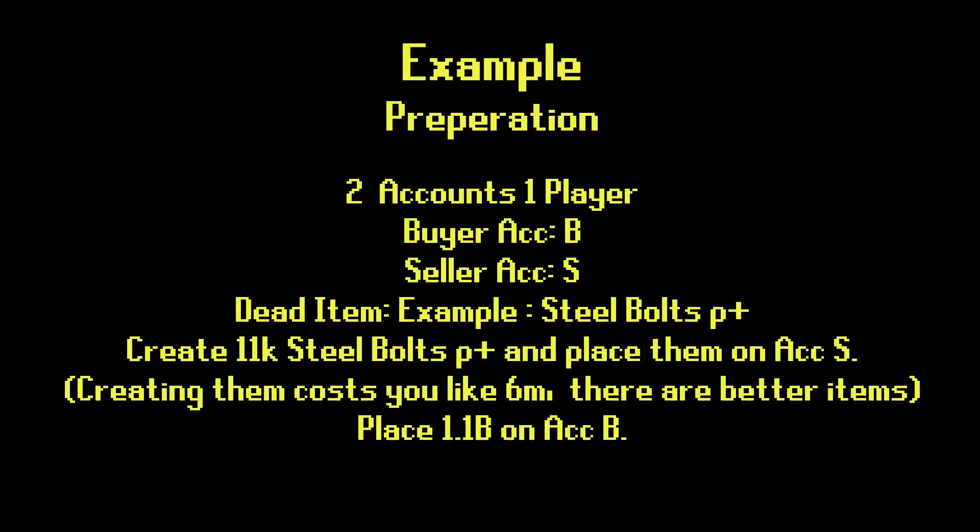So that everyone can understand the dupe, I'm going to explain how one would do it. First, the preparations: the person doing this dupe would need two accounts — a buyer account, call that B, and a seller account, call that S. Then you need a dead item — an item so rarely traded on the GE that if you put up an offer for a ridiculous amount of money it doesn't come through, but one that is easily producible. Something I found in two minutes of searching was steel bolts P+; they don't buy for 100k, so one could do this with steel bolts P+.